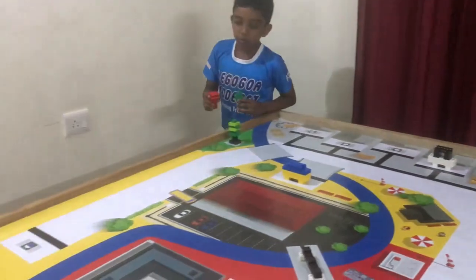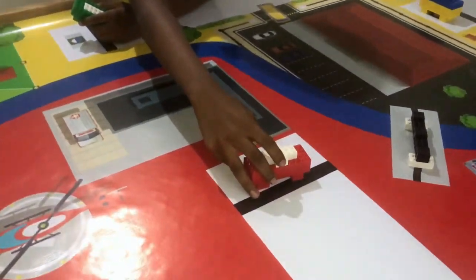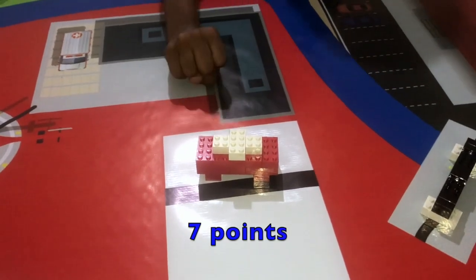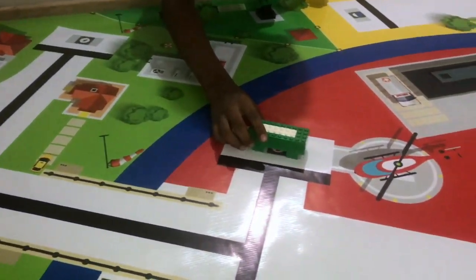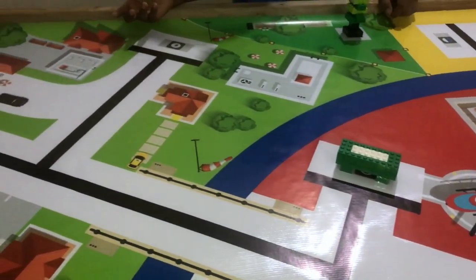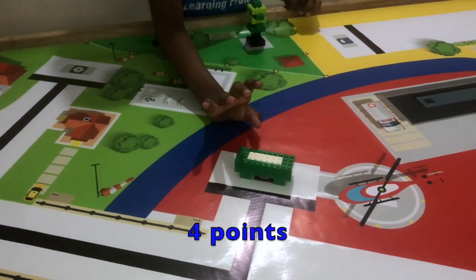Moving on to the hospital placement — if you accidentally keep the item partially outside, you get only 7 marks for it. And if you keep it in the wrong area, for example if the power pack was supposed to be in the residential area but it ends up at the hospital, you only get 4 points for it.